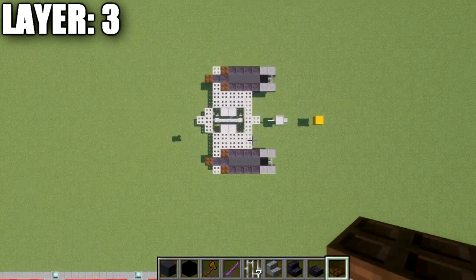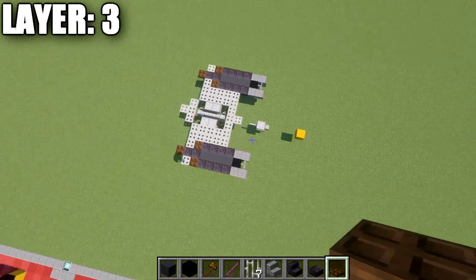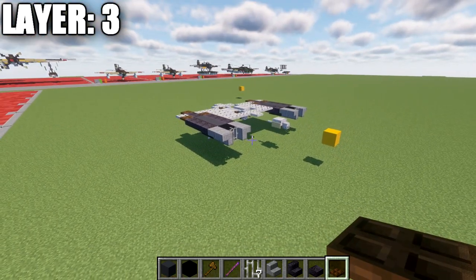Looking at it from above, this is what it should look like from the top-down view once you take the right side and copy it over to the left side. That concludes layer three. Let's move down to layers one and two.